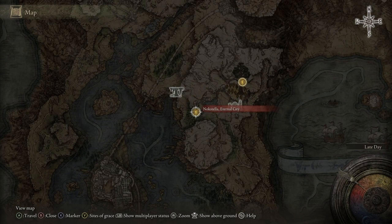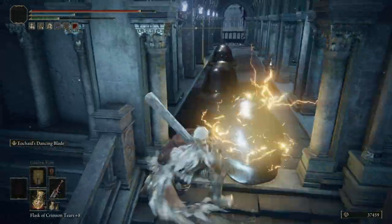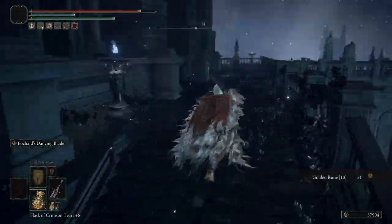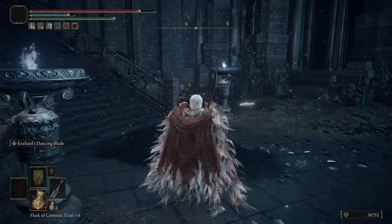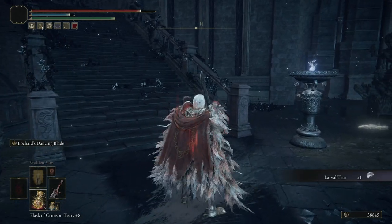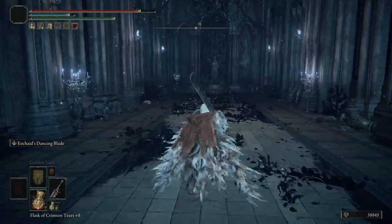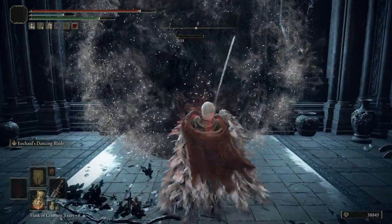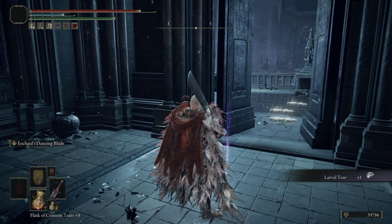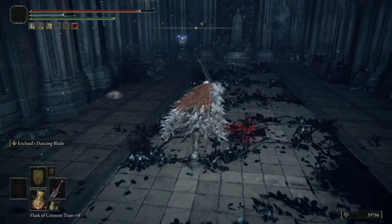Now we're going to Nokstella. From there, head up the stairs and then to the right, then go left up the stairs, and then to the right — and there will be a boulder that comes down the stairs. You already know the drill: take the boulder out, and it will drop the Larval Tear. The next one is very close. Turn around, head straight, then to the left, and there will be a door. Go through the door, it's going to close behind you, and the boulder is going to drop. Take out the boulder and there's your next Larval Tear. Also within this room there is a chest — I thought I'd include it — and that is going to give you a Grave Glovewort.